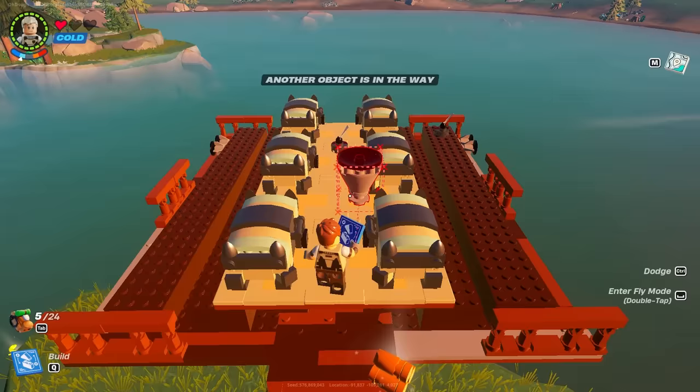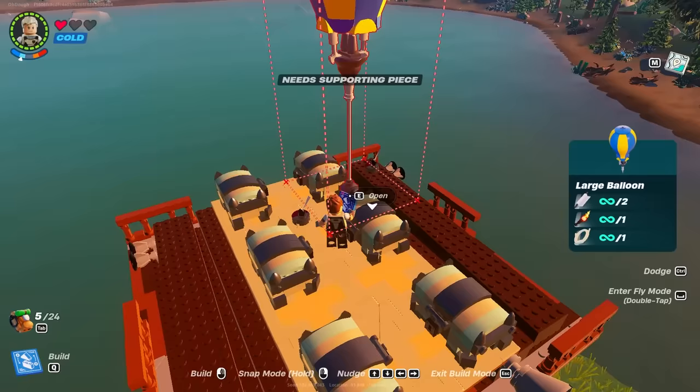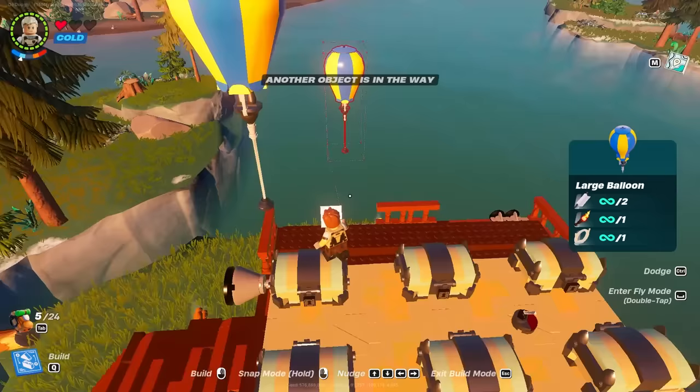Now we're adding the large thrusters — back placement matters for these, otherwise it'll be wonky, so symmetry is important. Then add the final touches: balloons on the very outermost corners. Four corners is already expensive passive, and it's going to cost me an armored leg on my actual main server.